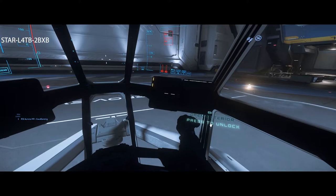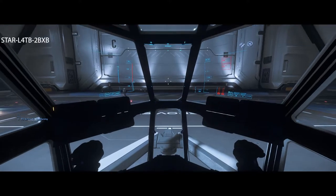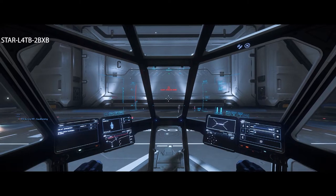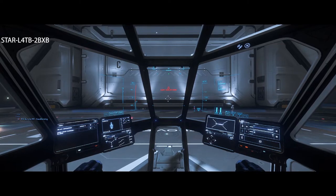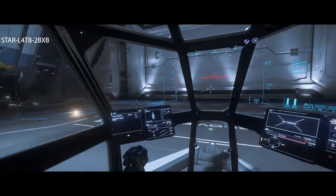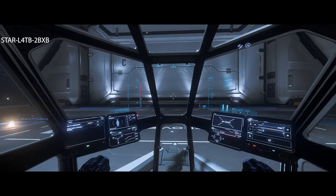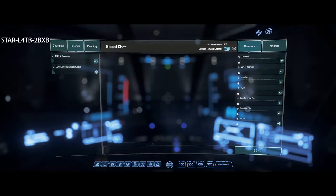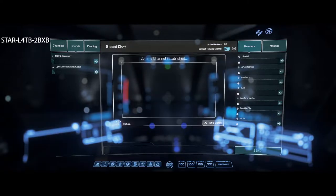Once everything comes up, you have an option by holding down F: you can hit flight ready, power on, open the exterior, or unlock doors so other people in your party can come in. From here, press F11 to bring up the comms channel, go to your friends tab, and you'll see where to contact New Babbage Spaceport. You can also hold down F and use the comms tab on your MFDs — your multifunction displays — to call from there. You need to call them in order to actually leave.